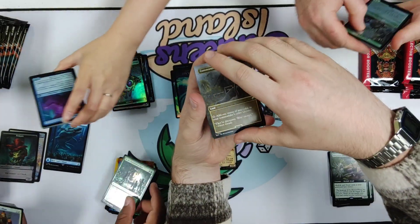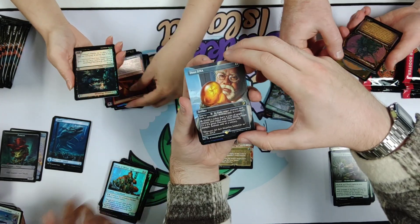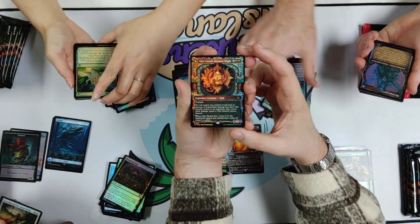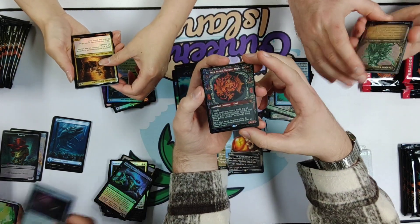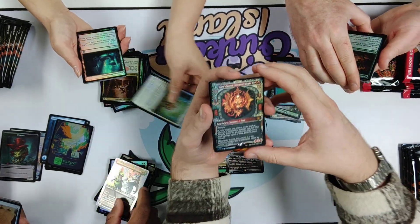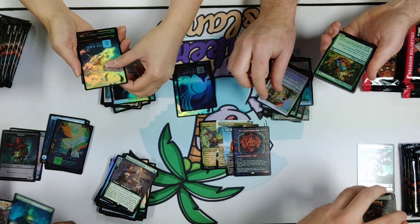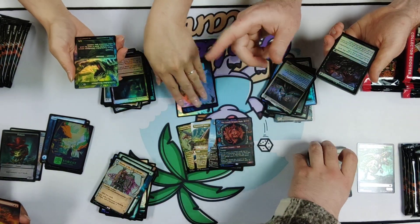There's a Command Tower and some basic lands done with that treatment. Dinodini, great card. And here's one of the gods that I was talking about — the red one. I'm gonna butcher this, but Ojer Axonil. And then a fungus. Those are pretty fun guys. I really enjoy looking at the lands on these — the lands are gorgeous.